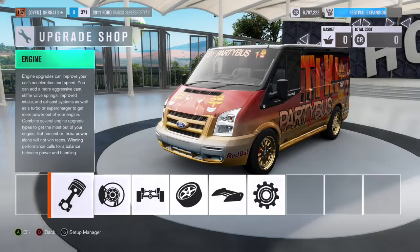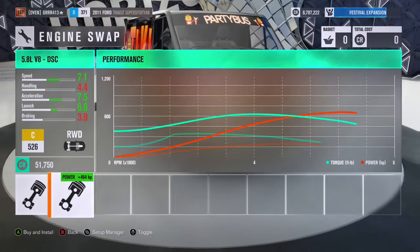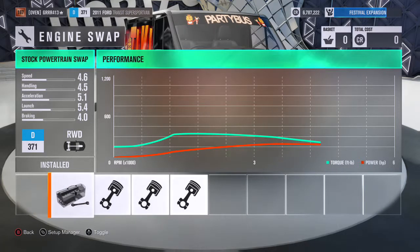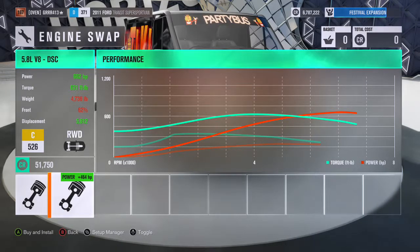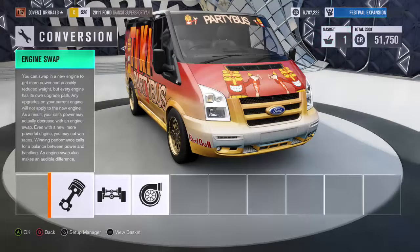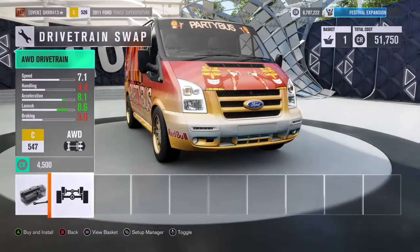One of the things you want to do with drift cars is give them as much power as possible. Doing an engine swap is not too big of a deal. This car has 198 horsepower and it's already rear-wheel drive, which is pretty nice. I'm thinking we go with a 5.8 liter V8 — that's $51,000 right off the bat. I don't like to turbo it; the turbo sound in this game is really weird, and I prefer naturally aspirated cars.